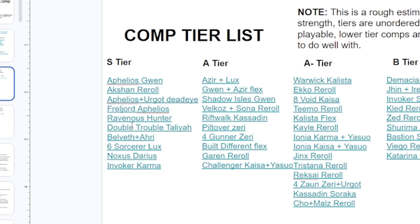Double Trouble Taliyah — Taliyah did get bug fixed so she's a bit worse, but it's still a very strong composition if you have the right setup. Bel'Veth plus Ahri: Bel'Veth got nerfed but Ahri got buffed, so it's still very good if you're trying to fast 9 for those legendary units. Sixth Sorcerer got some huge buffs — Lux got buffed, Swain got buffed, Taric got buffed, so it's a really strong composition.